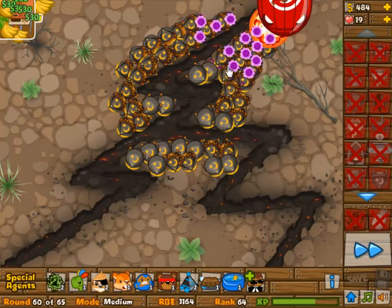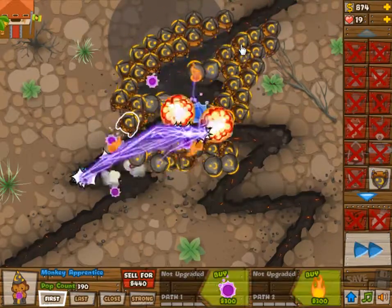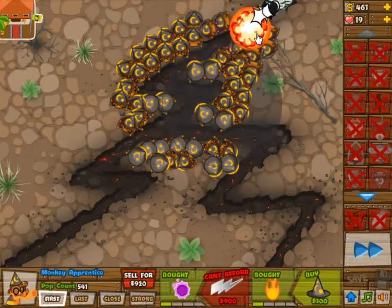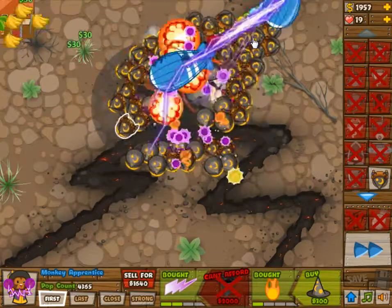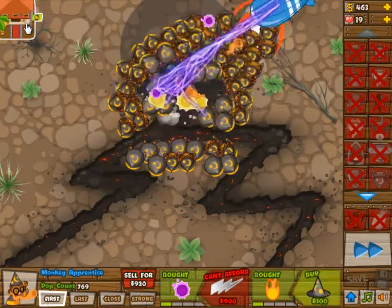And in the end they are all going to be — and here is the big red one — but in the end they are all going to be AoE damage. Because those guys need to clean up the balloons that come out of these big ones.